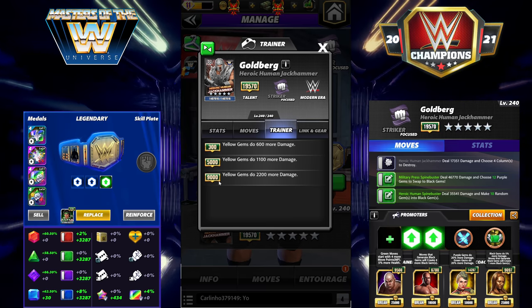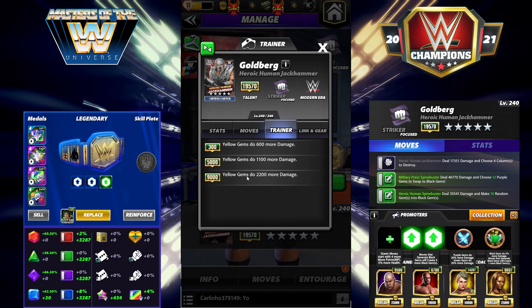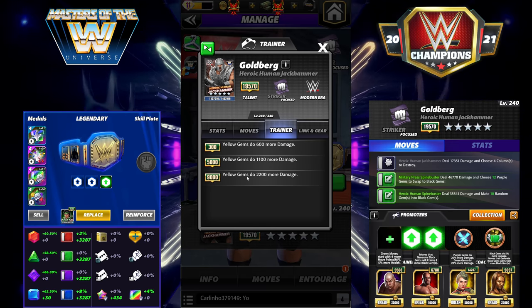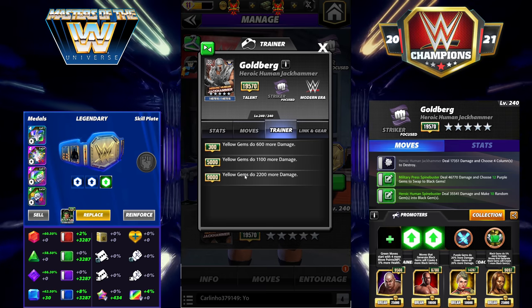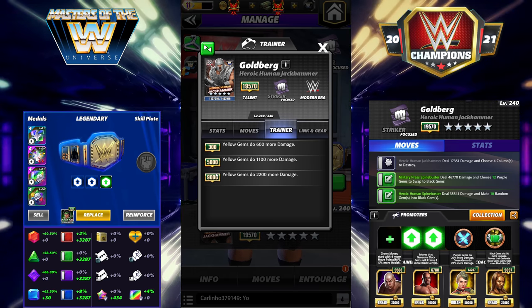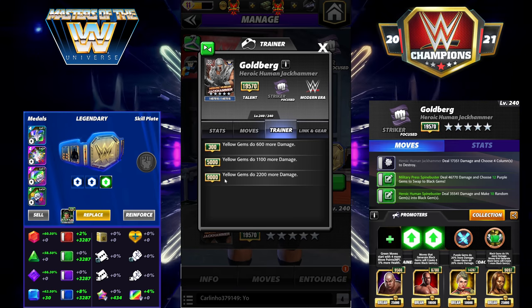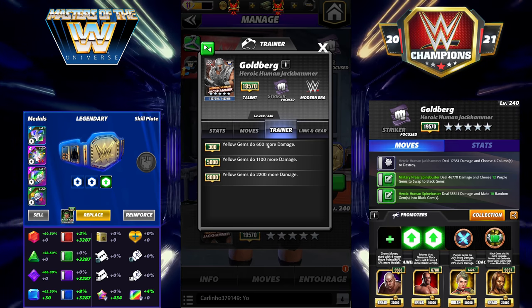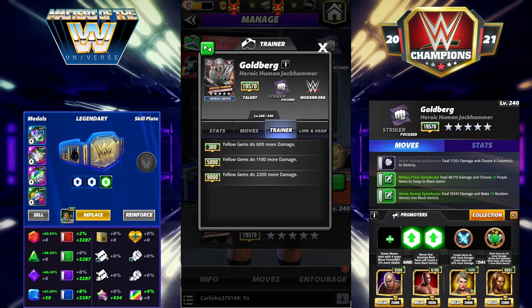He is a trainer at 9k — yellow gems do 2200 more damage. With these trainers, the lower your guy is the more valuable they are. The higher the gem damage goes, the closer they come to being equal with the 35 percent gem damage trainers. At five star silver they're very close with a slight edge going to the 35 percenters, and it will depend partly on your class. By five star gold the 35 percenters are better, but at lower levels these are better — it's a different variety of the yellow gem damage trainer.